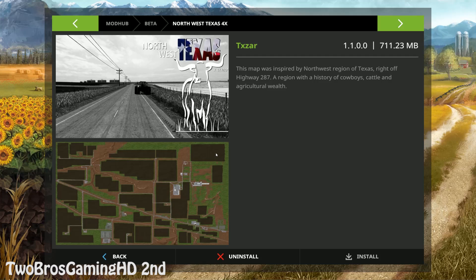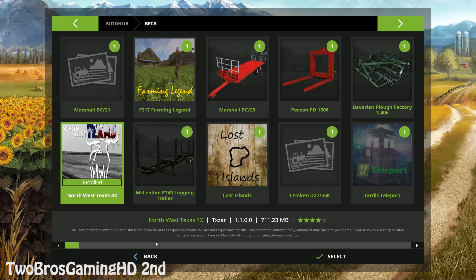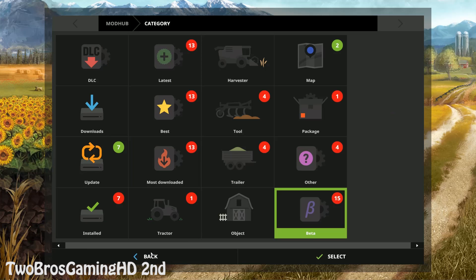We're basically gonna take a look at this map right now. It's gonna be a pretty quick look because I have to get to work later today. This map is from TickSaw and it fills up 711 megabytes of space on your computer. The map was inspired by the North West region of Texas right off Highway 287, a region with a history of cattle and agricultural wealth. I just installed it — it took me like 10 minutes.